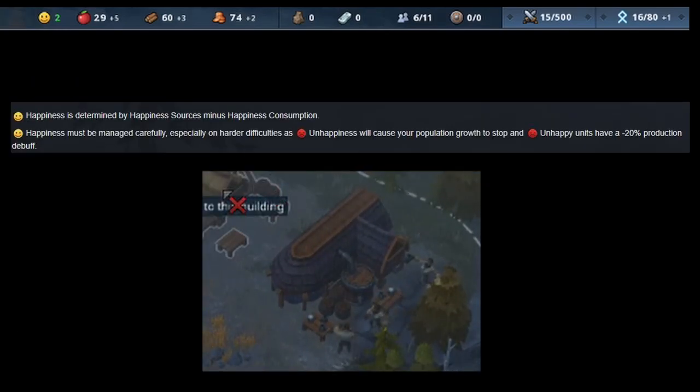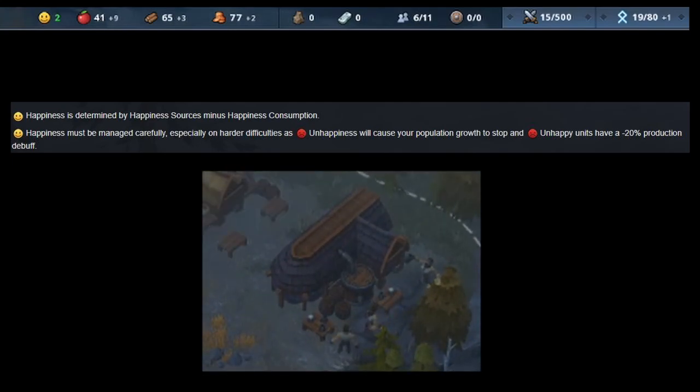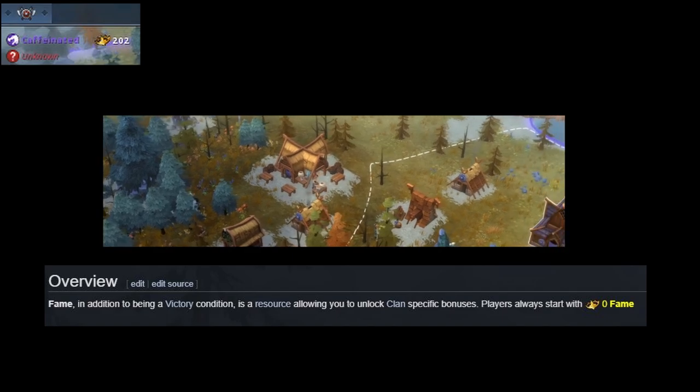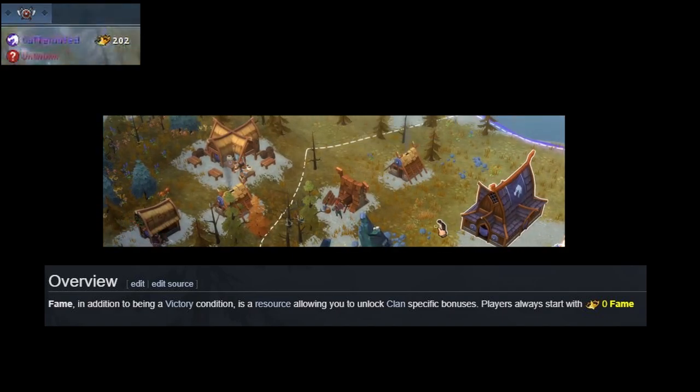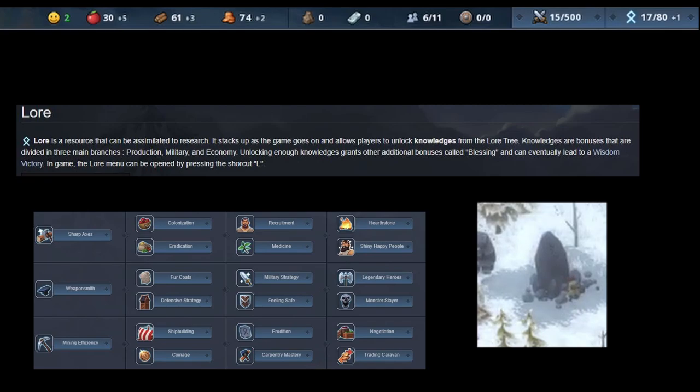Happiness is a vital resource as it determines how quickly your clan grows. This can be improved through feasts or building a brewery. It is of vital importance to keep this above zero as your clan cannot grow without it. Fame and lore play into victory conditions. Fame builds as you hold feasts, conquer tiles, and through various other ways depending on the clan you play. Lore is a steadily accumulating resource that at certain intervals grants you access to a buff for your clan. The main ways to improve lore are having more villagers or assigning a villager to a runestone. Each clan has their own unique knowledge tree benefits.